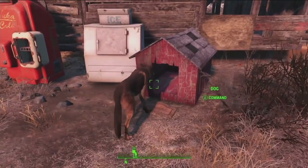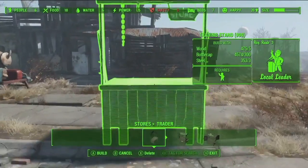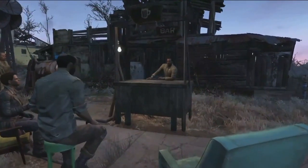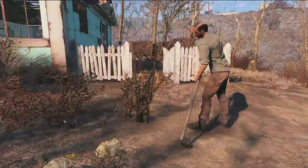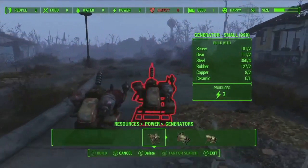As your settlement grows, people will arrive, including certain traders — they have some of the best items in the game. For these people, you will need to plant food, water, and even power generators.